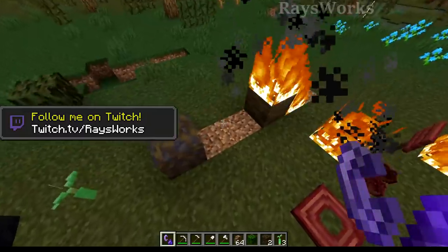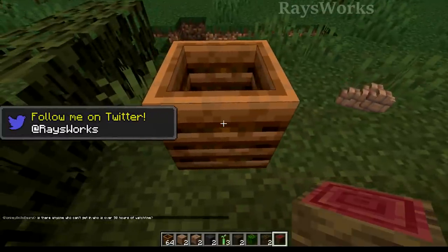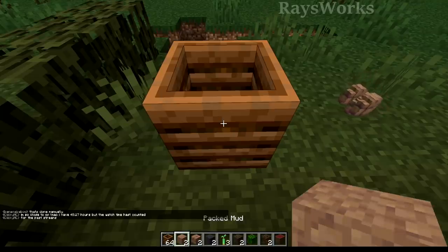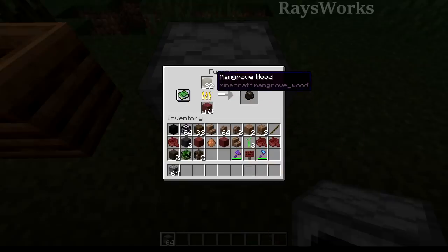The propagule didn't burn, as well as the mud variations of the roots. So let's go ahead and try to put these new blocks into the composter. Doesn't seem like the leaves go in there. The propagules do, and none of the mud stuff does. Propagules can be used for fuel, as well as the roots and the mangrove wood types, but the leaves currently don't work.